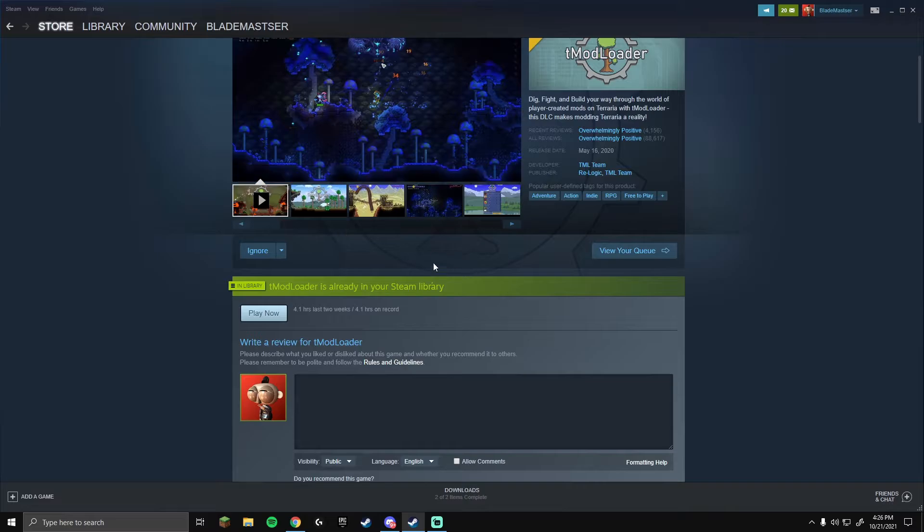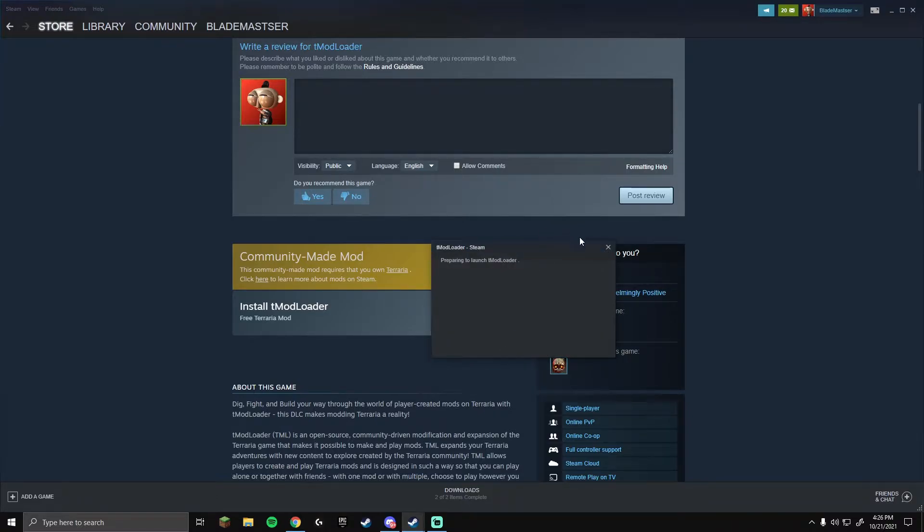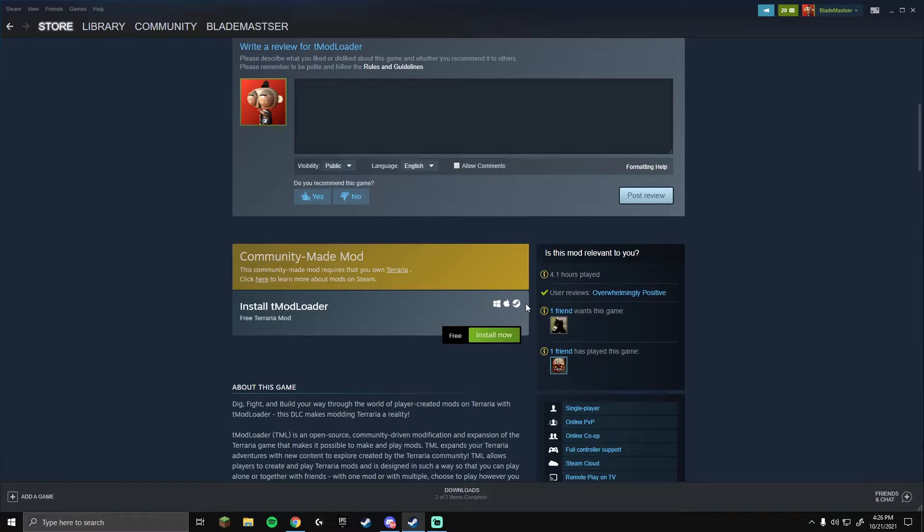There are tons of different things you can do — bosses, everything. You'll just want to click Install, but you have to have the game installed first and you have to have bought it. Once you've done all that, you can just press Install. For me it isn't going to install since I already have it downloaded.